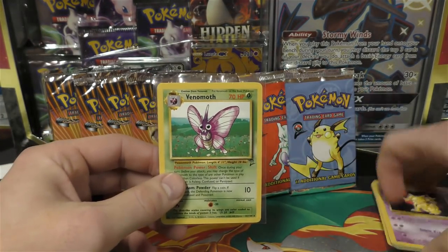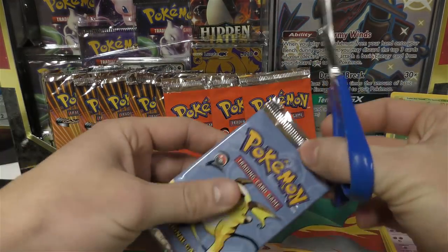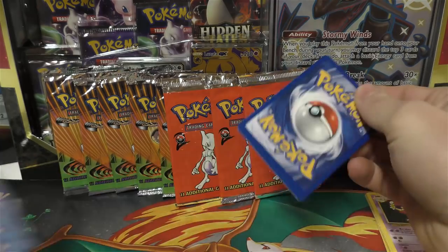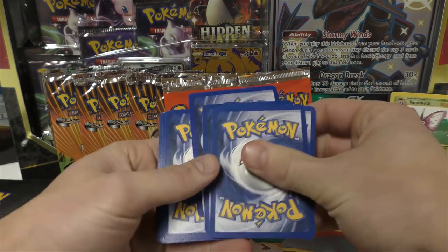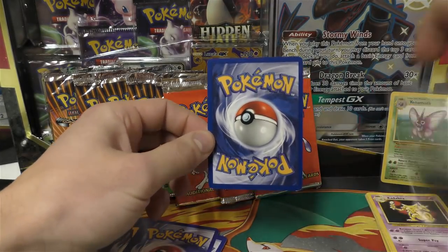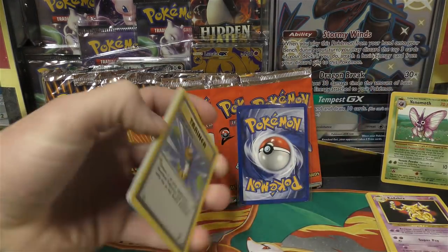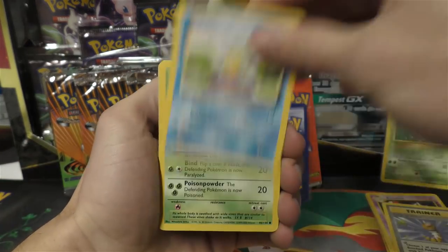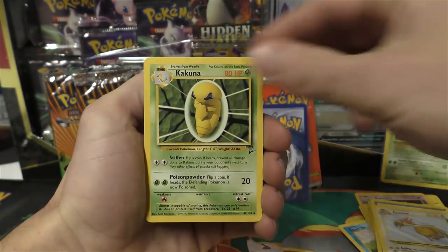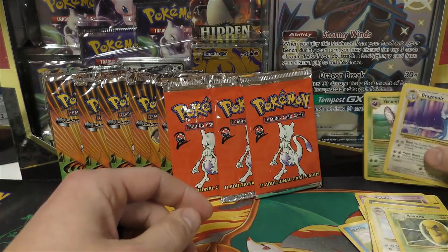Alright, next pack — one, two, three, four. This one has a little bit of wear on it, some whitening on that bottom corner you can see. We have Gust of Wind, Squirtle, Tangela, Switch, Pokeball, Grass Energy, Lightning Energy, Pinsir, Kakuna, and for the rare we have Dragonair — so it's 0 for 2 on the hollows so far.